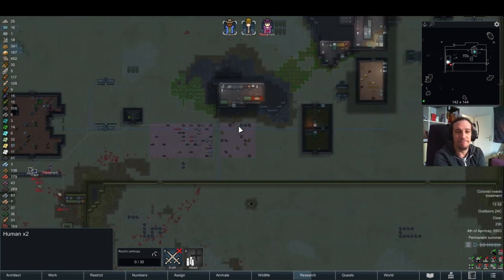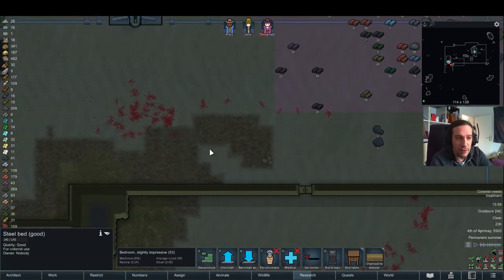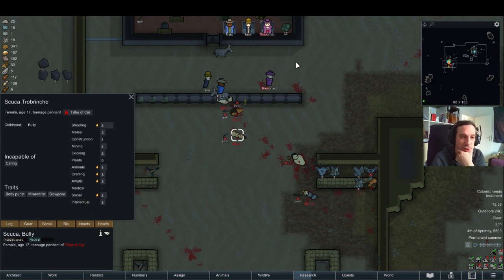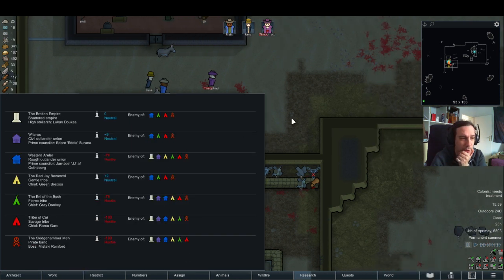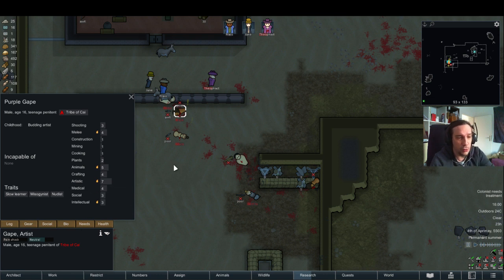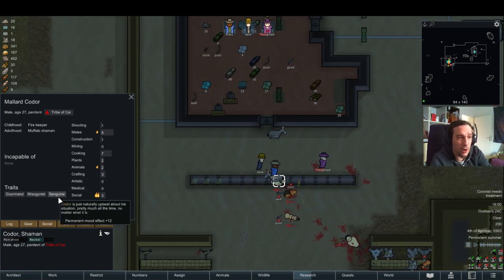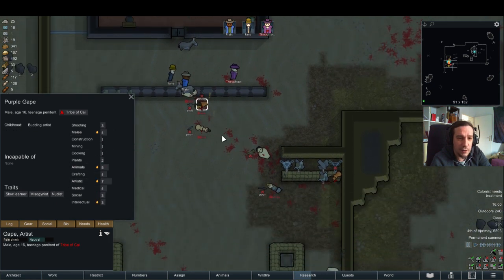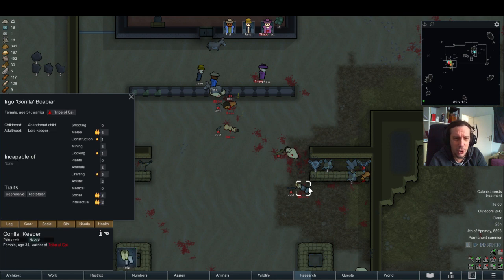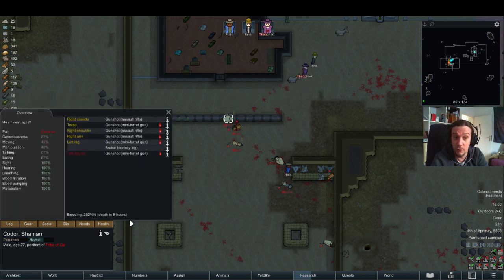That's that. Really, really nice — quite a success. I have one prison cell and I'm absolutely willing to use it. Let's see: Skooka is a bully and a slow poke. The tribe of Kai — slow learner, misogynist, and nudist. That's not really what you want in a desert environment. Gourmand and sanguine. Skooka is quite a good shooter but incapable of caring. These people are just horrible. Sorry for being not sorry about letting you die out there.